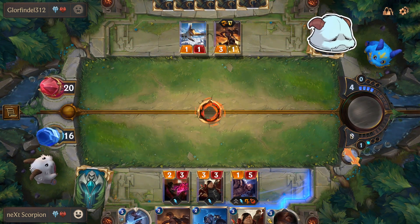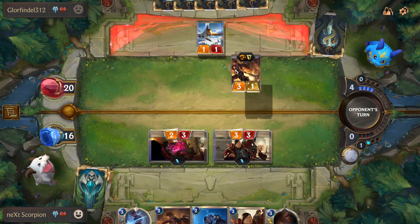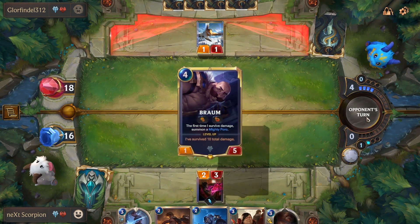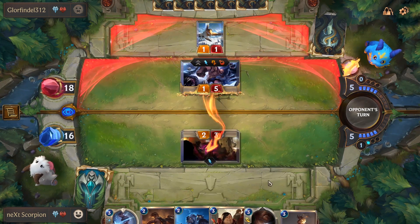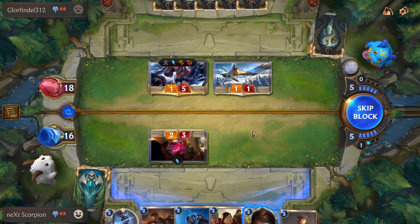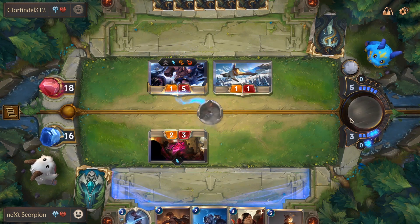Oh my god dude — are you kidding me? This guy has a perfect start. That's just crazy. Well, you can only kill one of them with the Wrathless Raider — go for it. Don't worry, I also have Culling Strike. I think I just have to Culling Strike now, even if I should probably do it after I do damage to his face. Because he has Take Heart for sure — he had everything up until now. So let's not risk it.